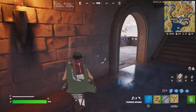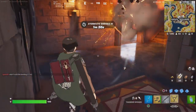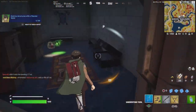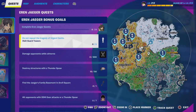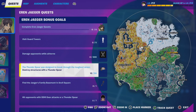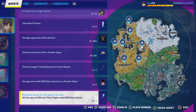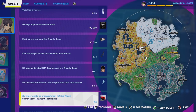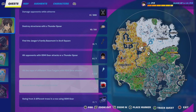For one of the challenges you've got to destroy structures with the thunder spear. Here's the full challenge list: visit guard towers — five of those; damage opponents while airborne — 300; destroy structures with thunder spear — 50; visit the Jaeger family basement; hit opponents with the ODM gear or thunder spear; hit the nape of different types of targets with ODM gear attacks; open scout regiment footlockers; and swing through three different trees with the ODM gear.